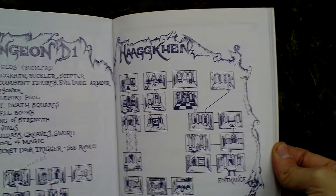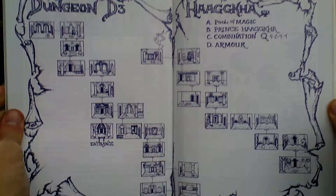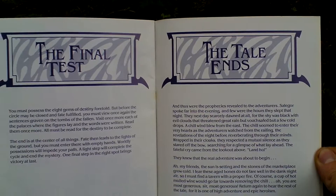There are maps — maps of dungeons and such. This is the back side of the hint book. And that is all that was in this box. I thank you very much for watching this video.